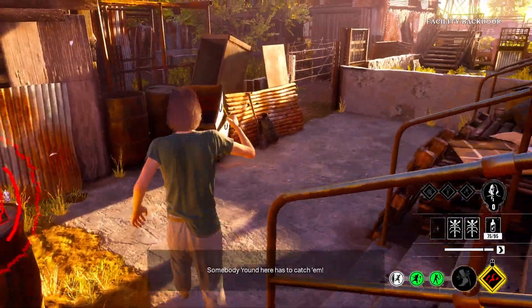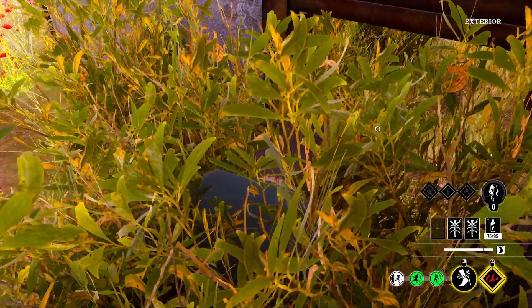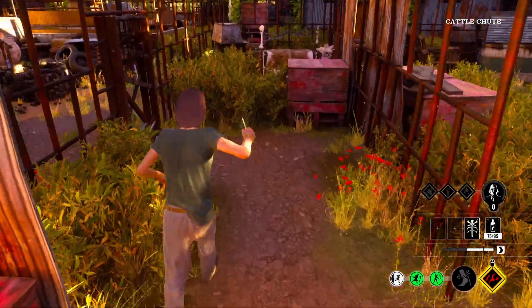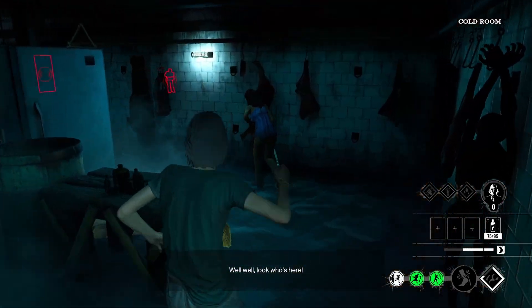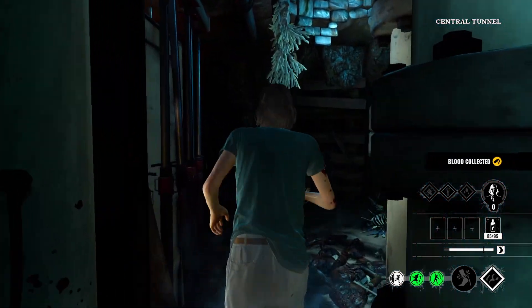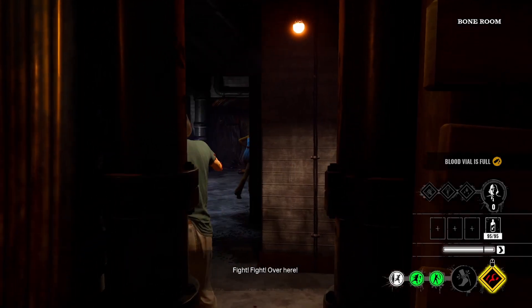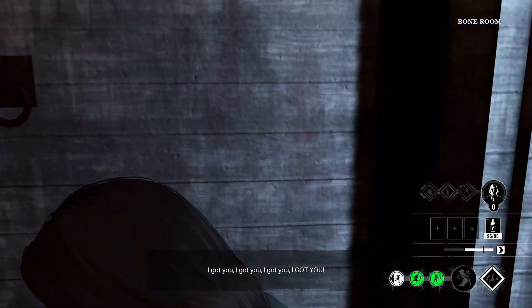We have a trap here so that way if they use the crawl space they won't see it. This is a good spot to probably trap too, as long as the victims aren't aware of it. I'm going to do the same trap that got my ass beat — this trap right here was disgusting. I'm in the basement right now chasing Ana. I thought I could get a third hit — I was being greedy there. Still hitting Ana. Ana's dead.